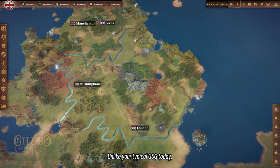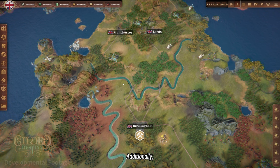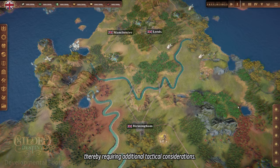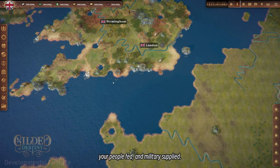Unlike your typical GSG today, terrains will play a vital role. For example, the fertility of the tiles will have a sizable impact on where you can grow or graze. Additionally, various terrain types will hinder the speed of your military deployment, thereby requiring additional tactical considerations. Finally, terrains can also play a vital role in your logistics in keeping your economy running, your people fed, and military supply.